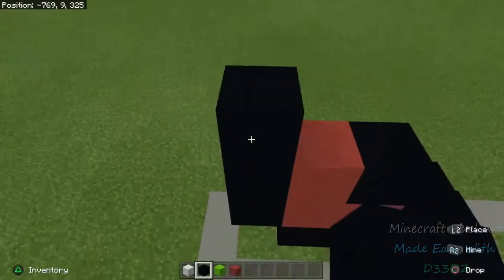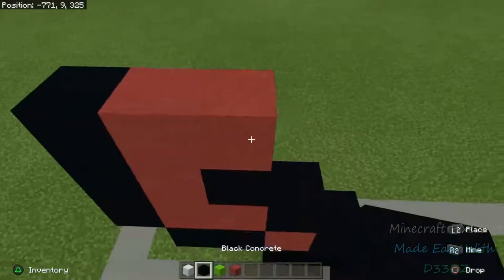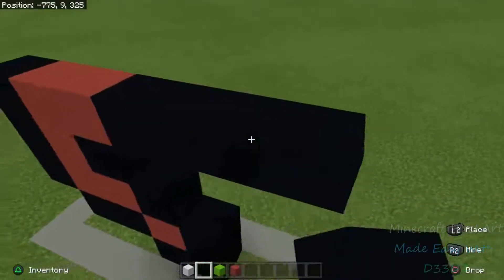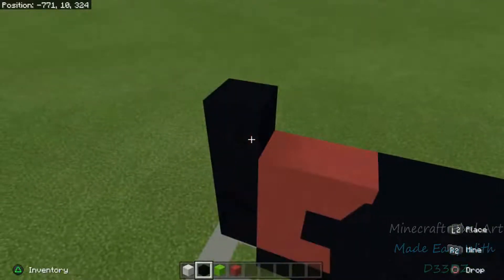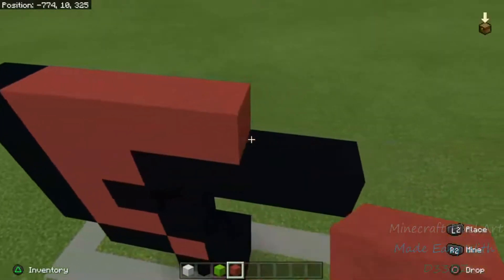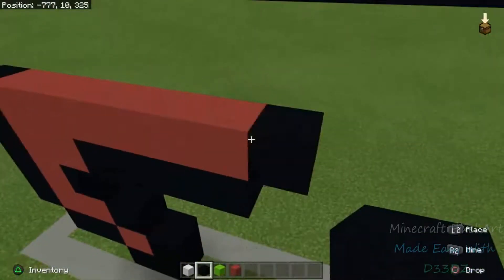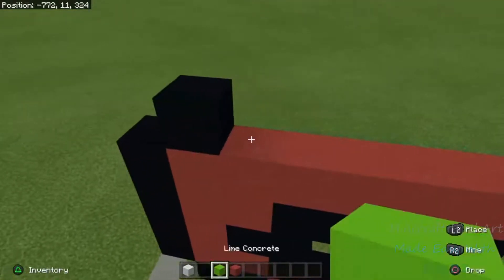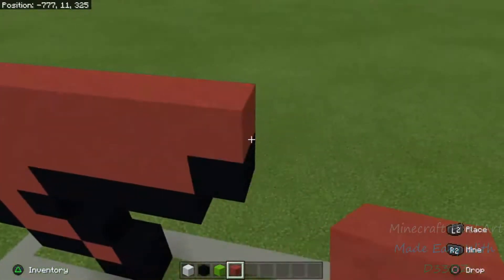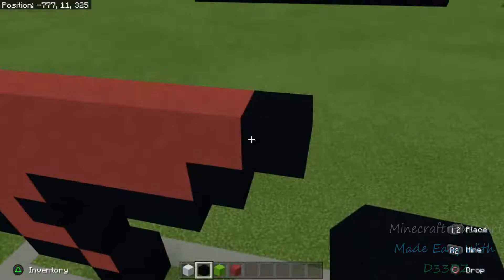Let's keep it moving — right above this, throw another black concrete, then two reds — one and two. Then four black concretes — one, two, three, and four. Excellent. Next line up, go right here, throw a black concrete, then six reds — one, two, three, four, five, and six — and then throw a black right behind that.